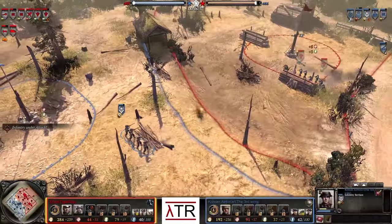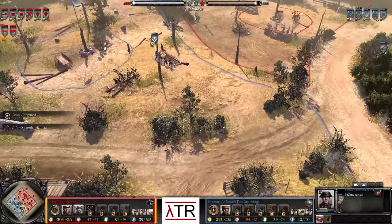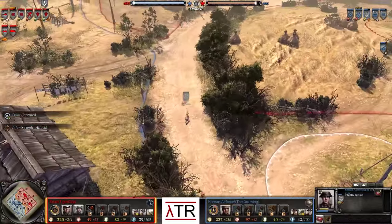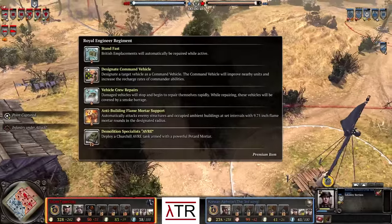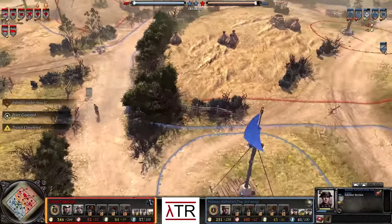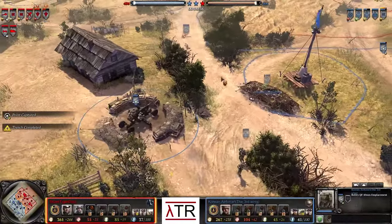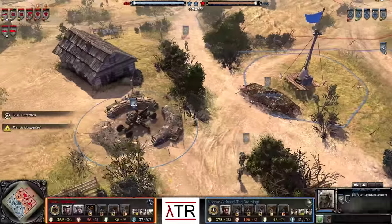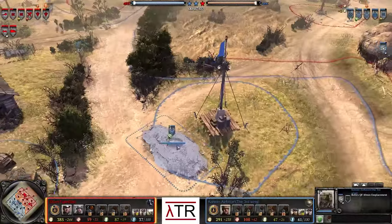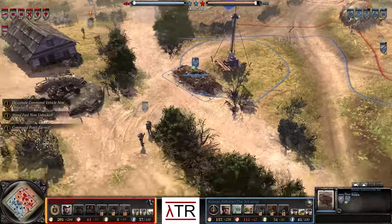An infantry section and Volksgrenadiers are engaging on the left-hand side. The Volksgrenadiers are in heavy cover, so they'll win against the medium cover infantry, and there are two of them. A sniper will be brought into the mix. The Royal Engineer Regiment has been selected as Korean Air Force's doctrine. He is now building a Bofors 40mm emplacement in the center of the map, slightly covered by the hedge but still in a very powerful position — and with a trench in front of it, a little more secure.